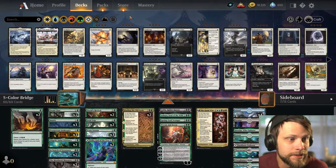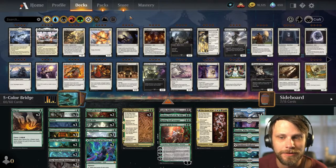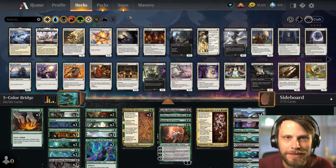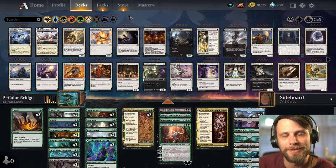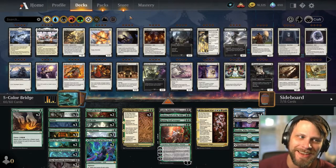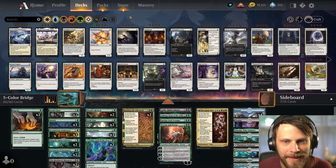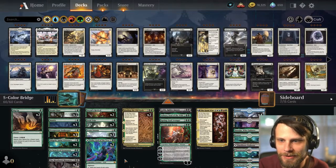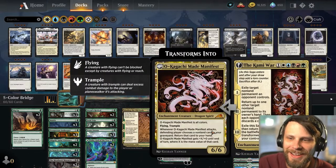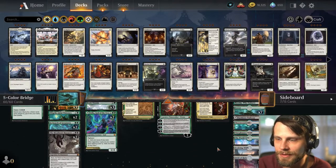We are really in the last week of Kamigawa Neon Dynasty Standard — we're jumping into New Capenna very soon. With that, we've been playing a lot more janky style decks, and we've been looking at Country Fried a lot. I love his deck building style; the decks are so fun. I went back and found this one, which is a five color bridge deck. It's mostly green, but the idea is we've got Prismatic Bridge. We also have Kami War, which is pretty awesome. This is obviously a World Tree deck — we do have three World Trees in here.